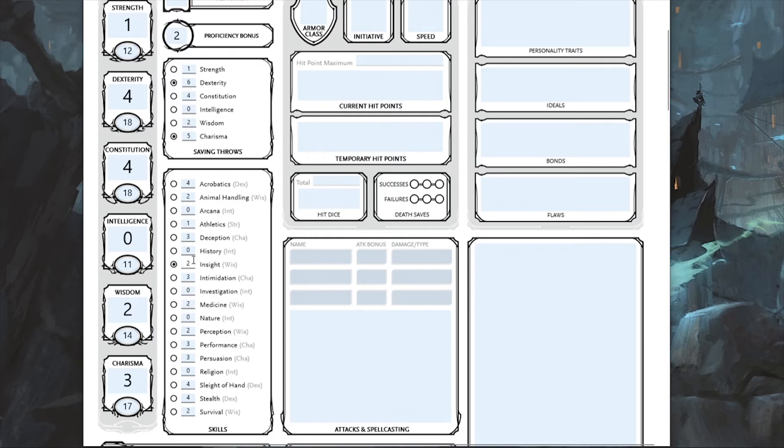Now I get to choose five skills to adjust. I'm going with Insight, bumping that to a four; Deception, making that a five; Investigation, making that a two; Perception, making that a four; and Persuasion, bumping that up to a five as well. So I've got Deception five, Insight four, Investigation two, Perception four, and Persuasion five — this is looking like a pretty solid build.